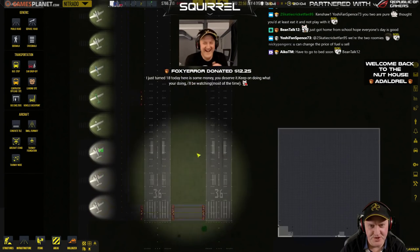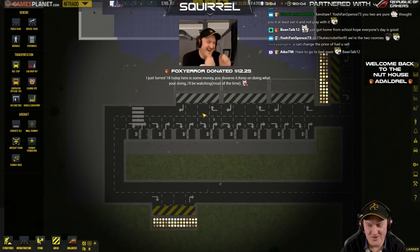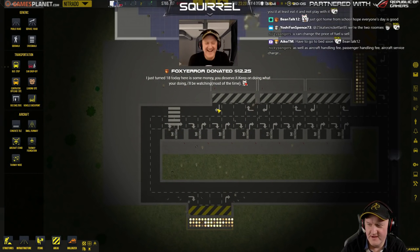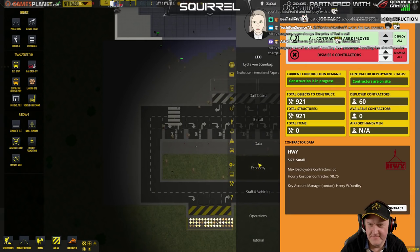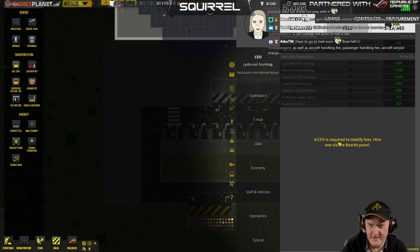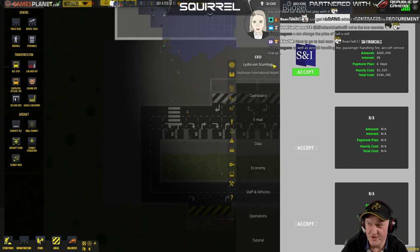It would have been a lot cheaper to just leave these as grass runways. You can change the price of the fuel you sell, as well as the aircraft handling fee, passenger handling fee... How? How do you do this? Economy. Fees. A CFO is required to modify the fees. Hire one via the board panel. Oh my God, I need to go and hire a person and fork out loads of money just to do this.